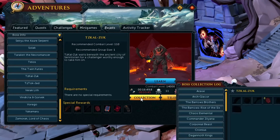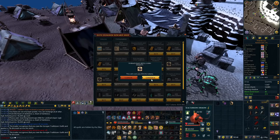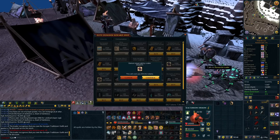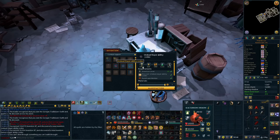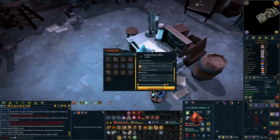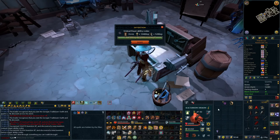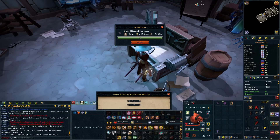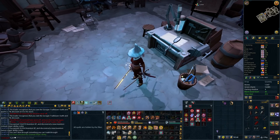I now have three kills there, so I have the hearts. I might as well buy this Demon Slayer while I'm at it. Undead Slayer... Let's make an Undead Slayer Ability Codex. Now I can slay the undead. That is two out of three of the Slayer Sigils.